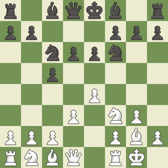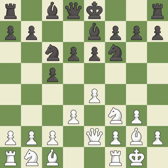Castling kingside tends to be safer because the king is further from the center. This develops a queen off its starting square, getting it into the action.